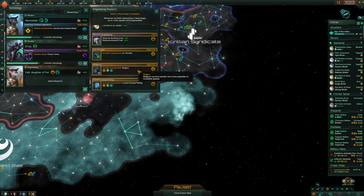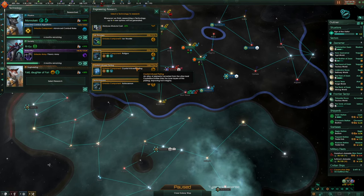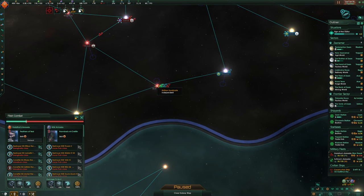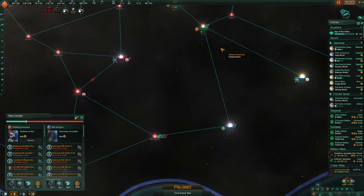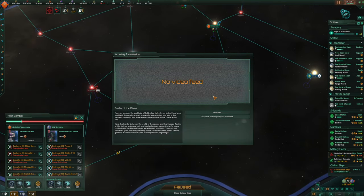We could go for crystal-infused plating — that's pretty good. Go for the next railgun. From my people, the gratitude of a full belly. Our arrival here is no accident — a generation past, a powerful seer pointed to a star in the heavens and said there we should reach the divine. Yours is that star — the star of Zorn. Fantastic — our holy star. Everything has come full circle, boys.